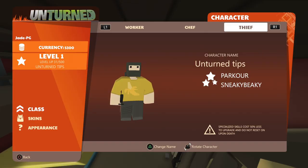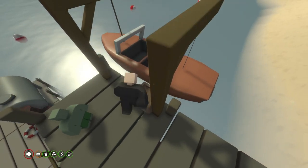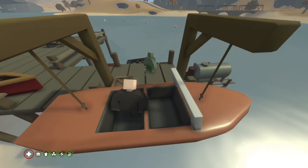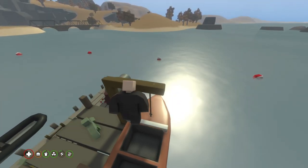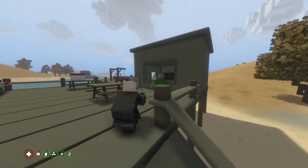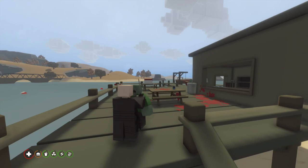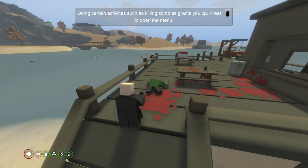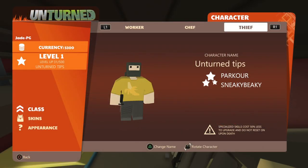The thief class is for when you want to steal stuff, particularly from other players. You'll jump a little higher and use less stamina when jumping — at level one it's 5% extra jump height and 10% less stamina; at level five 25% extra jump height and 50% less stamina, meaning they can pretty much get on top of some bases. It also has the stealth perk — players won't hear you coming as much, footsteps are reduced, and zombies and animals will have their alert range reduced too. At level one it's 11% noise reduction, and at level seven 75% noise when moving and 75% detect range reduction.